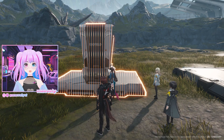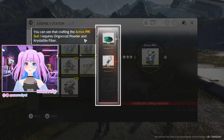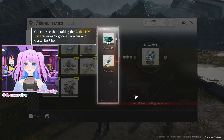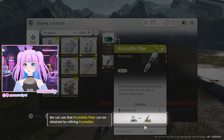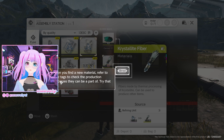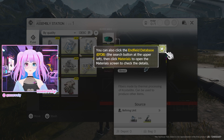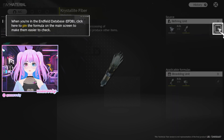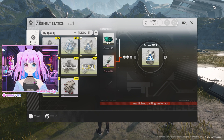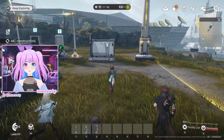Research is complete — new gear analysis completed for the valuable stash. We can now assemble gear at the assembly station. To craft the active PPE suit, we need origio crust powder and crystallite fiber. I click crystallite fiber to see how it's produced — we need to refine crystallite. When you find a new material, refer to its tags to check the production processes. You can also click the Enfield database and check materials there. I like the tag system, but my brain is pretty overloaded right now. I wish you could pin multiple recipes at once.